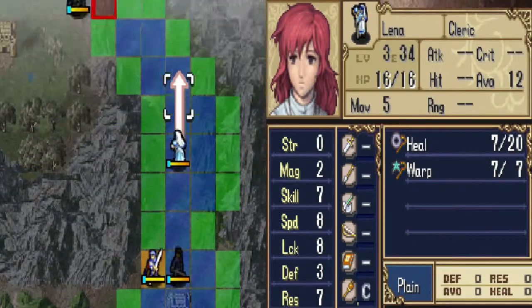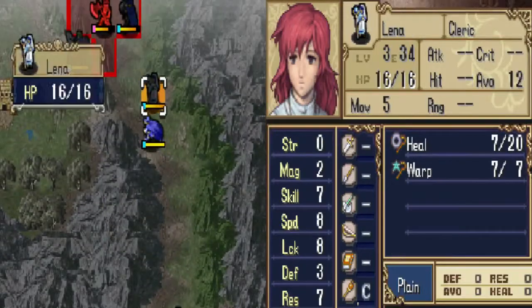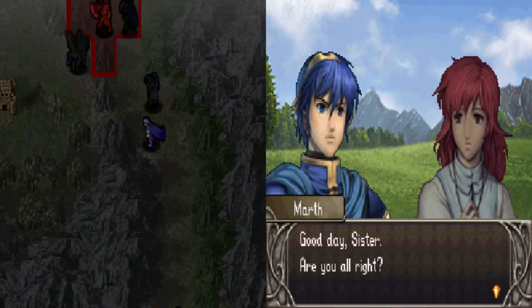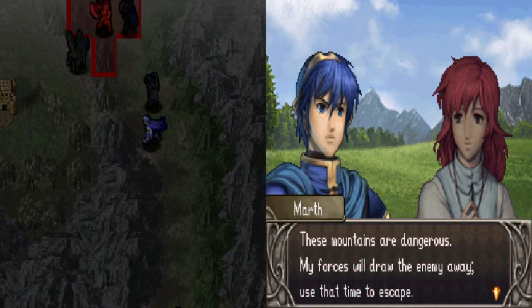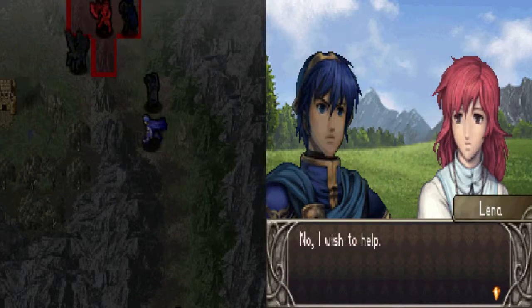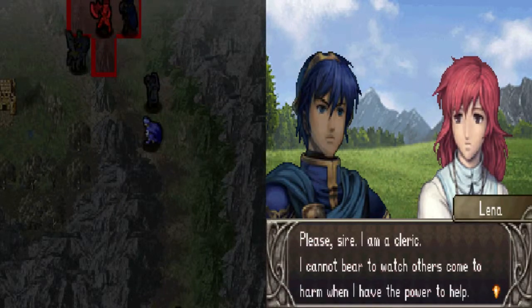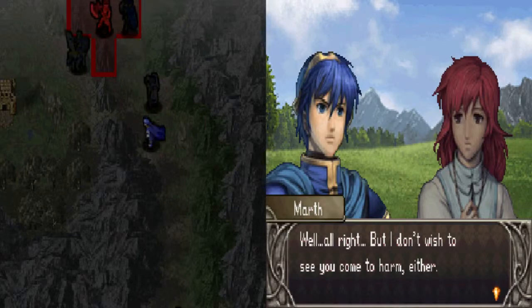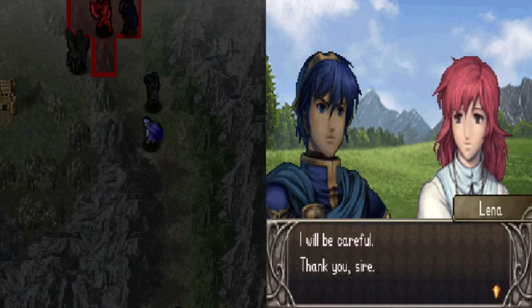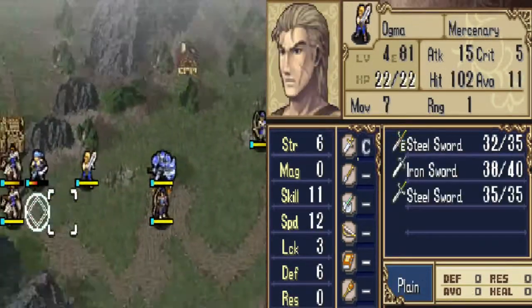Marth will move there. Good day, sister. Are you all right? Yes, thank you. These mountains are dangerous. My forces will draw the enemy away — use that time to escape. No, I wish to help. Please, sire. I am a cleric. I cannot bear to watch others come to harm when I have the power to help. Well, all right. But I don't wish to see you come to any harm either. I will be careful. Thank you, sire. So yeah, there's all these wonderful conversations that go on.